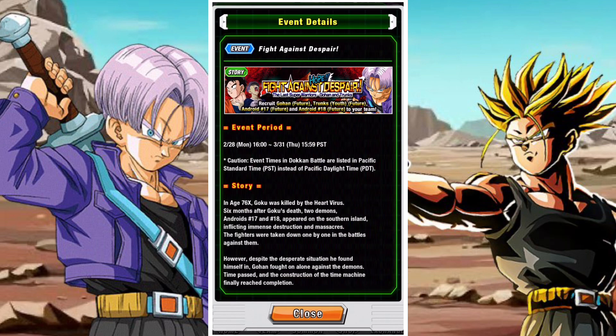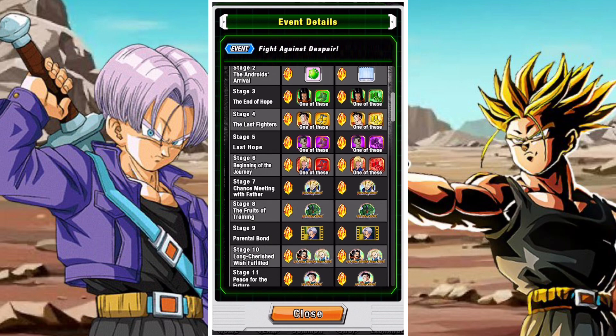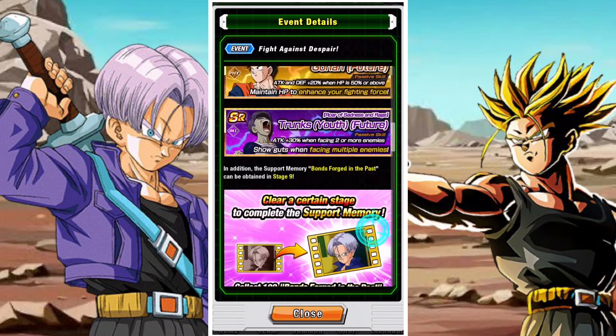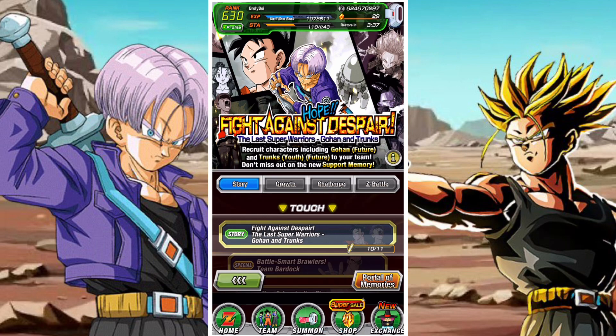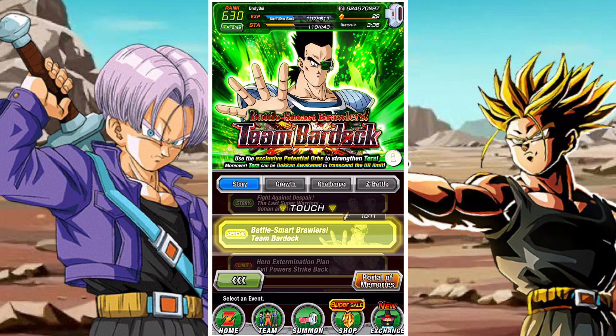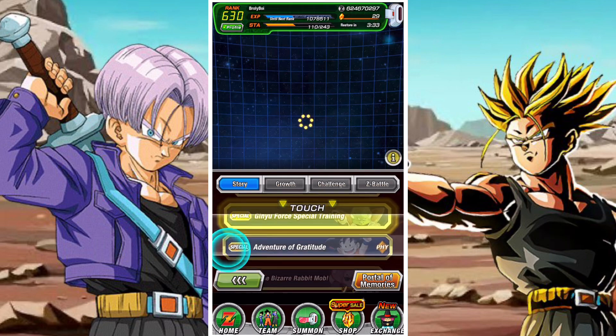First, remember your support memories. There have been some new ones added — like 'In the Fight Against Despair,' which drops from stage 9. It's a Vegeta's Family support memory, which makes it pretty valuable and useful for a lot of content.